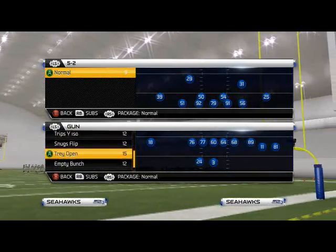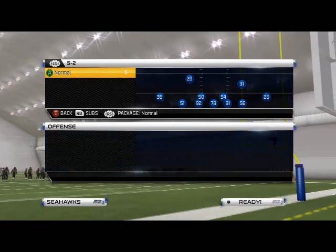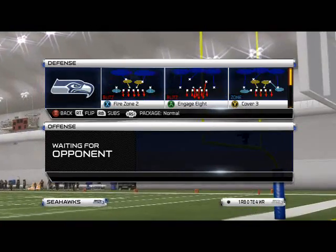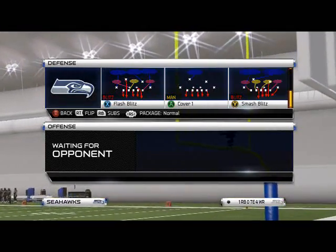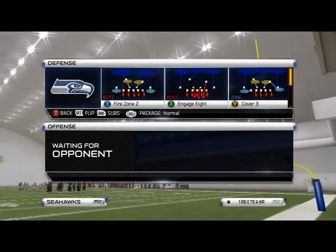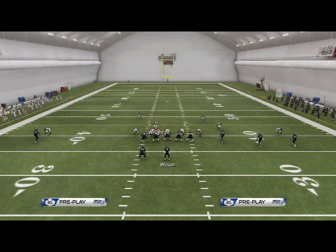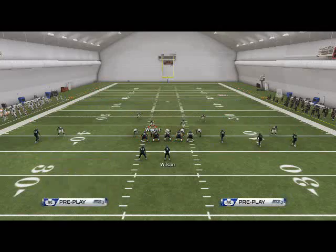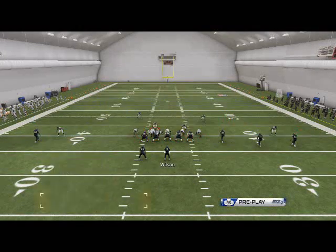Pretty decent pressure out of the 5-2. We broke down some basic pressure concepts in the Scheme of the Week, but this is a little bit more — it's not locked into just one play, you can do it out of any play. The play we're going to focus on today is Fire Zone 2. We like to base the line, and we like to crash our D-line to the right.